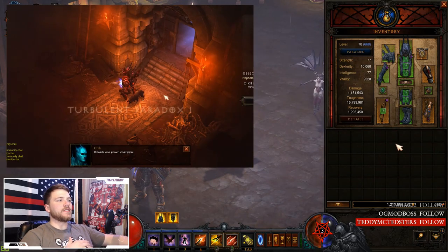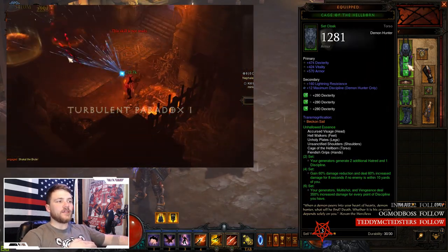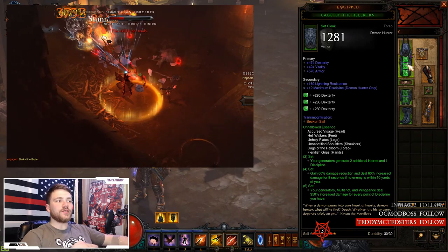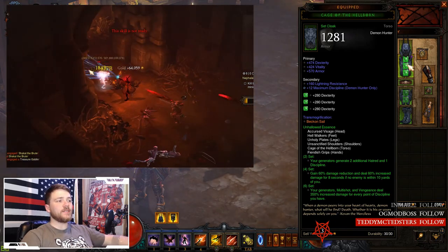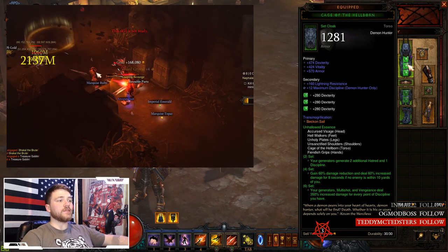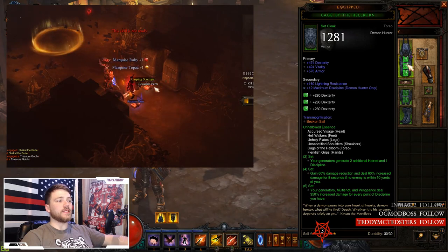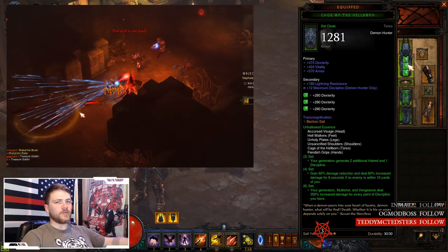The foundation of this build is the six-piece Unhallowed Essence set. The two-piece set allows your generators to generate two additional hatred and one discipline. The four-piece set grants 60% damage reduction and deals 60% increased damage for eight seconds if no enemy is within ten yards of you — basically this is going to be up almost 100% of the time.